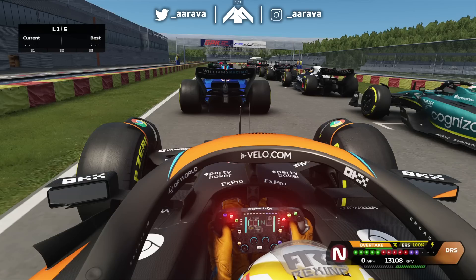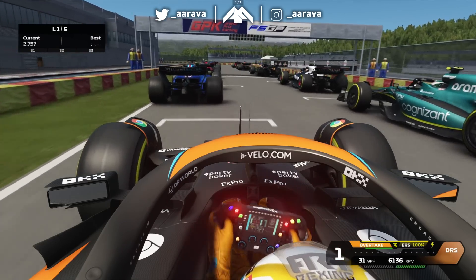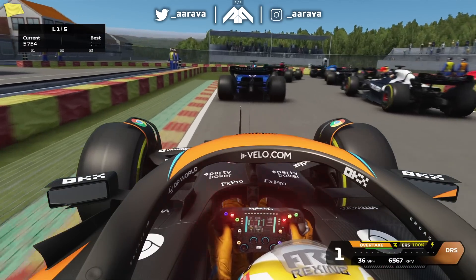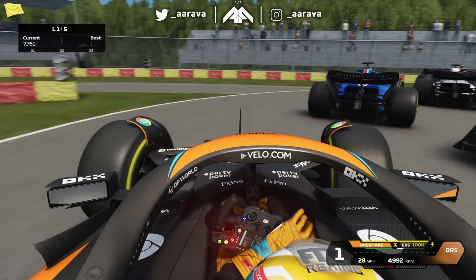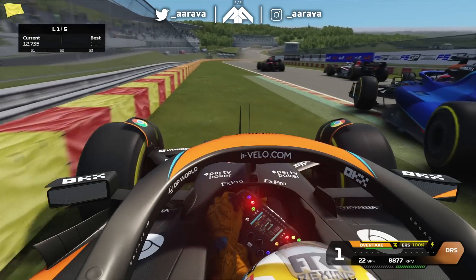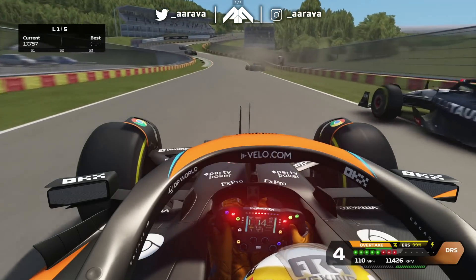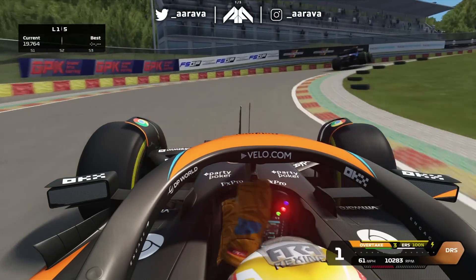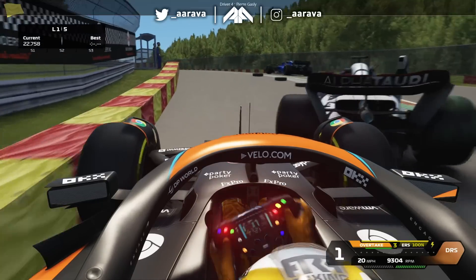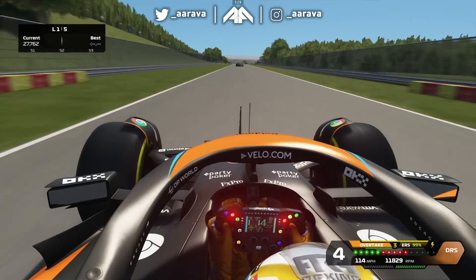Third time's the charm. I believe we can make it through turn one — we can have an F1 race at a karting version of Spa. Everyone remain calm. Okay, we all made it — not cleanly, but we made it side by side down the inside at the Mini-Eau Rouge. Up Raidillon, I've been punted into the wall by Tsunoda and the Astons had to take to the grass. But we've somewhat made it through.